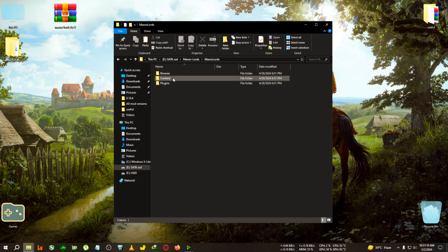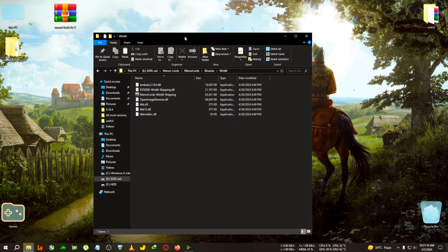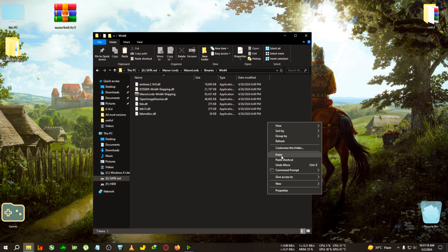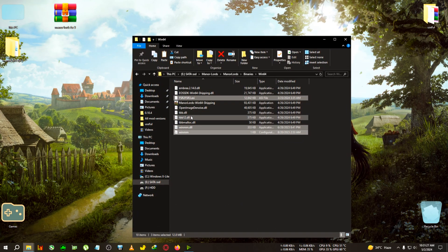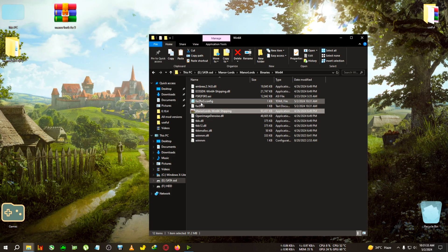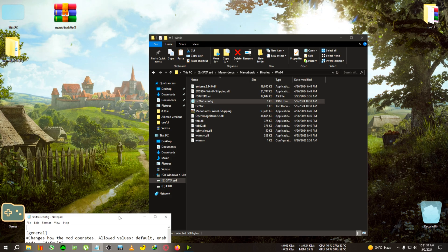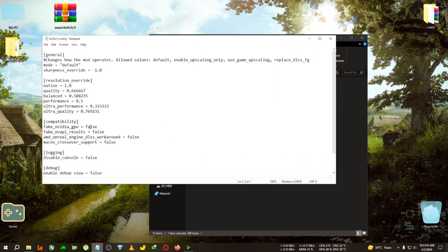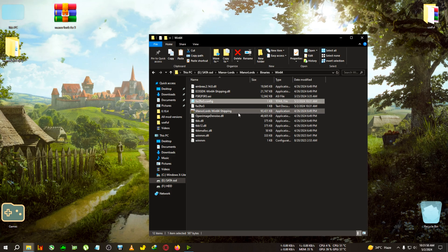After going to the installation directory, go into Manor Lords, then Binaries, then Win64, where the ManorLords-Win64-Shipping.exe is located — paste everything here. For AMD cards, paste it here and run the game, then close the CMD window. The FSR3 config will appear — open it with Notepad and change 'fake Nvidia GPU' from false to true, then save the file.